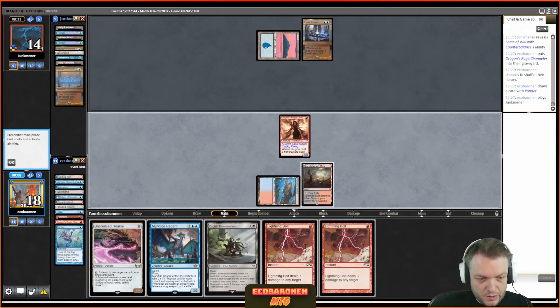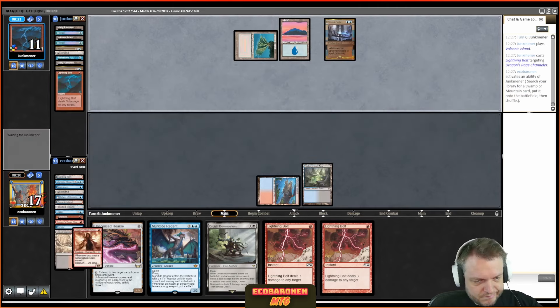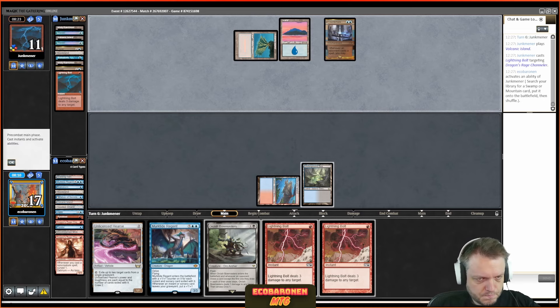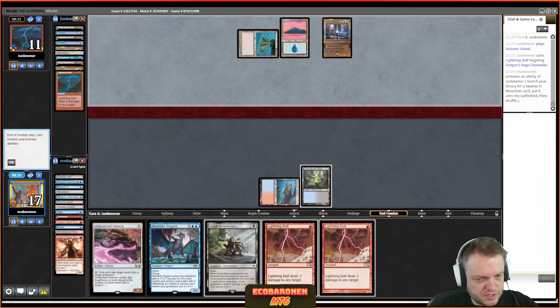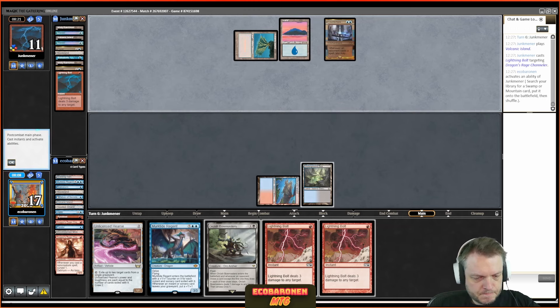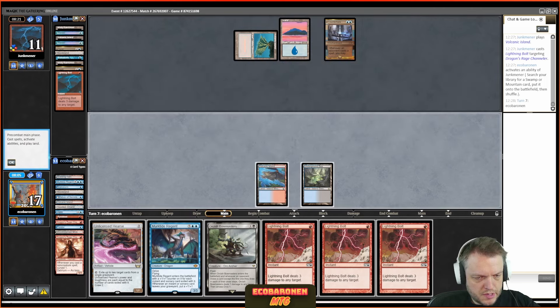I believe an Unholy Heat hits, and I let that happen because I prioritized protecting the Murktide — which may or may not be correct. Maybe I'm supposed to make my opponent's Ponders and Brainstorms bad draws. There's also Seek the Beast the opponent could have, so maybe saving Hydroblast for later is right. There is a Wasteland on the opponent's side; I try and shore up my red mana. Here comes Murktide Regent with Hydroblast backup around Daze.